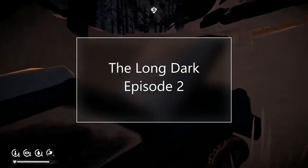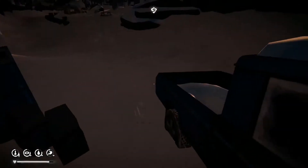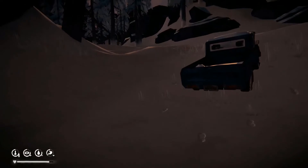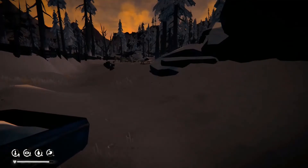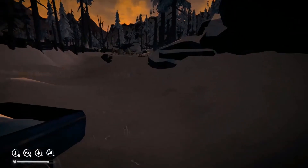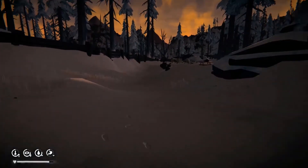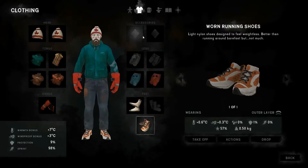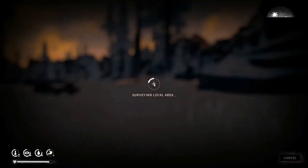Hello everyone and welcome back to episode 2 of the survival mode. We were playing in the Voyager difficulty. In the last episode, we finished searching up whatever this is called. My map update did not get saved. What I'm going to do is go to our inventory, take the charcoal and mask this area out.